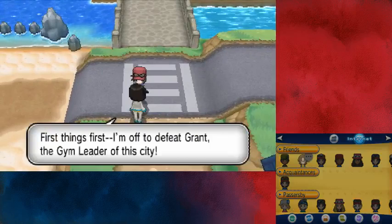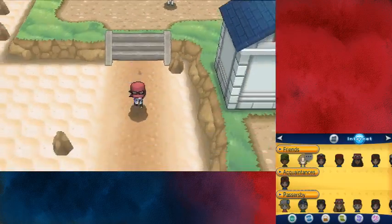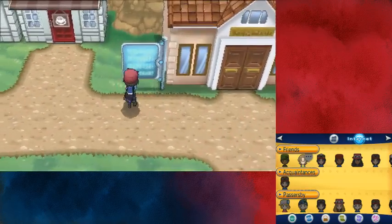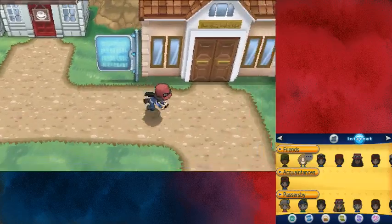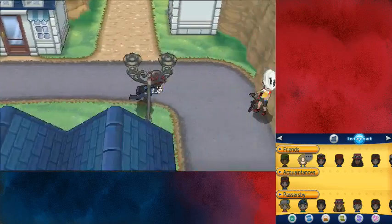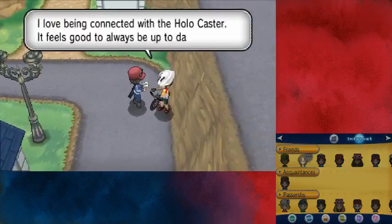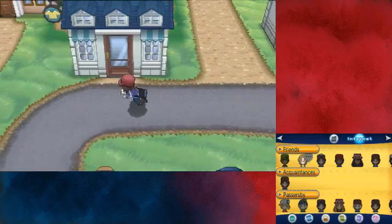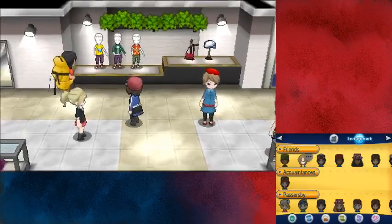First things first — I'm off to defeat Grant, the gym leader of this city. Now we know his name. I've seen his artwork but didn't know he was the gym leader here. It looks like a bicycle route. I love being connected with the Holo Caster — it feels good to always be up to date on the latest news. Hello, new town — oh, you can buy suits here.